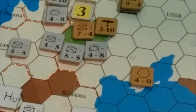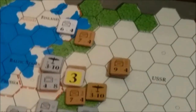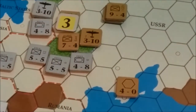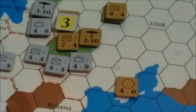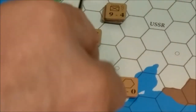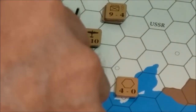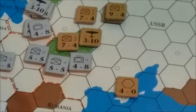Now I'll have to stack. Three to one in the north. Roll a three — at three to one that is a defender retreat. Defender retreat. I guess we'll fall back towards Moscow since they're going to get some replacements here soon. I think that's a good idea. The armor unit can move too.